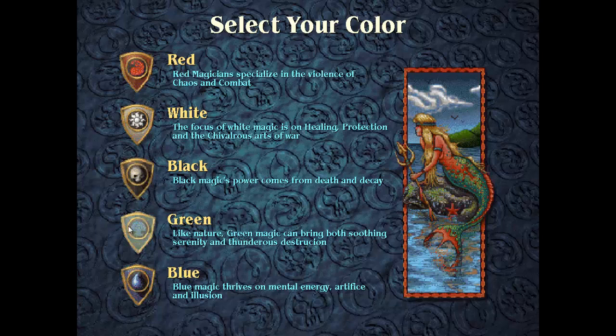Green is the color of nature, of life. It has a lot of healing magic and mostly focuses around really powerful big creatures — not so much dragons, those are more red territory — but giant landworms, bears, boars, and elves. The drawback for green is that they don't really have a lot of direct damage except through their creatures, which is both a blessing and a curse.